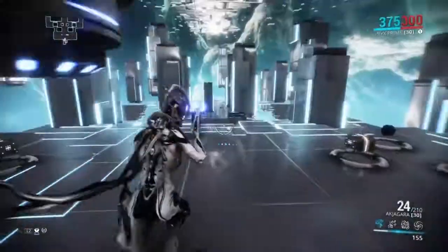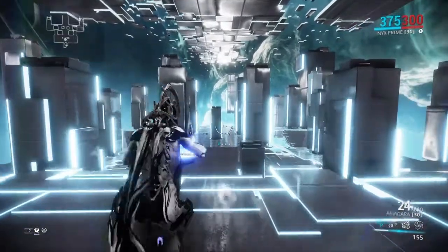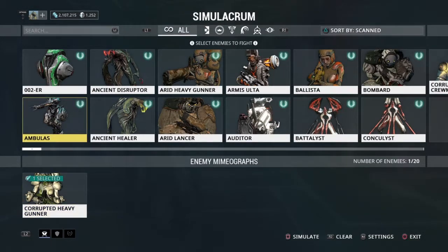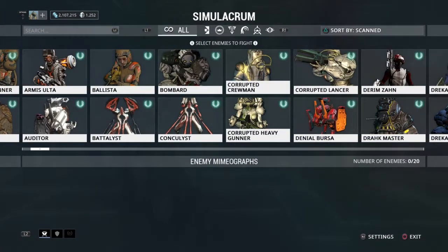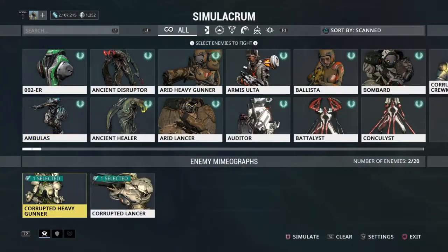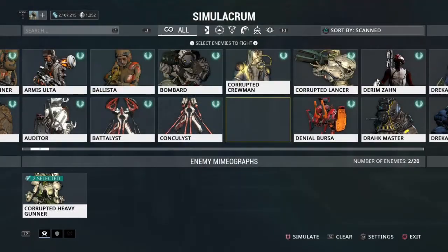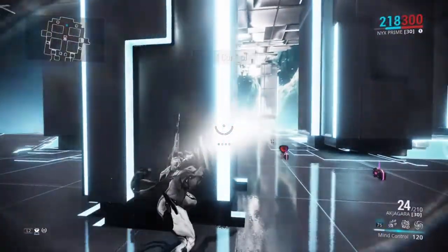Let's try it out and see what it does — it's really really good as long as enemies are fighting each other and not hiding, which is kind of what they do when you mind control them. I have a level 100 Bombard and a Lancer. I'll make them both Bombards and show you how much damage they can cause each other. It's really really strong.